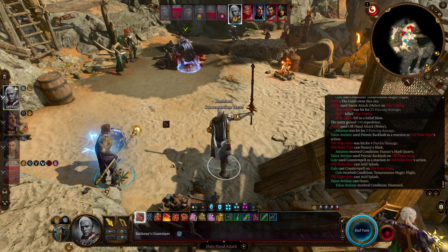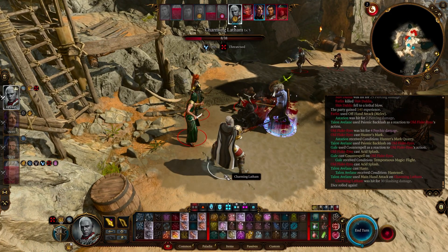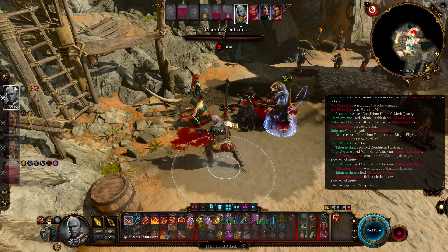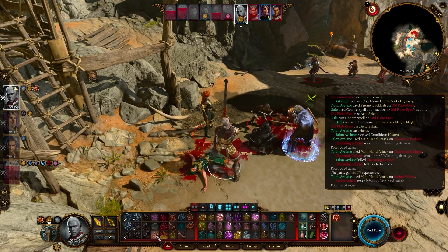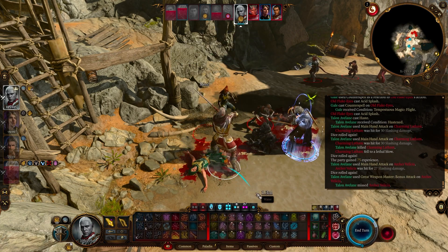The extra attack you get at Warlock level 5 stacks with the extra attack from Paladin 5. I recommend going Paladin for the first five levels and then moving over to Warlock for the remaining seven, unless you go 6/6. You might want to go to Paladin 6 for the aura, but if you don't care about that and want more spell slots for smites, go Warlock 7. Heavy armor, three attacks per action, smites, eldritch blast plus invocations, charisma-based for speech checks — you can kind of do it all. It's the first build I made a video on for a reason because it's so good.